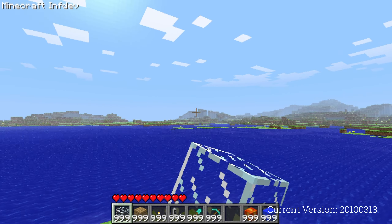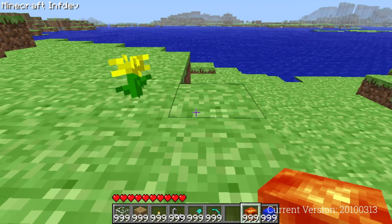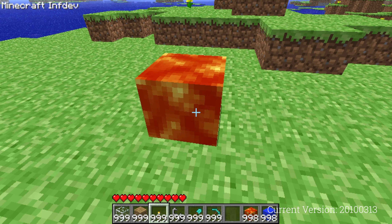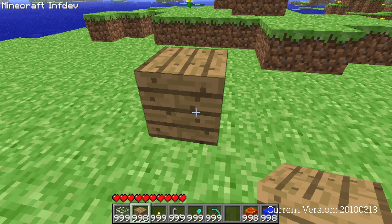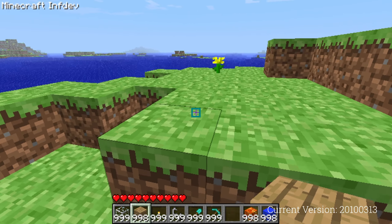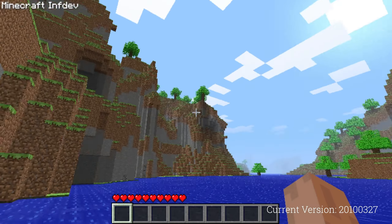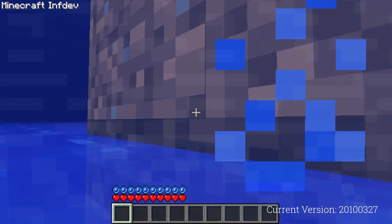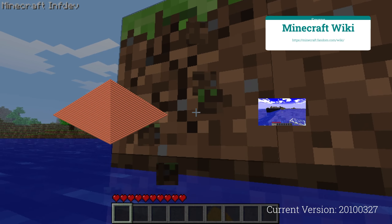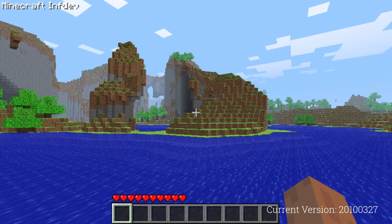In infdev, we enter the point where even the slightest change could make or break things because of difficulties with infinite worlds. In the first infdev version, 2010.0127-1, world generation was simplified by removing sand and resource blobs. It was now possible to generate enormous worlds that seemed infinite — the border only came at 33,554,432 blocks. The first generated structures were also added: the now-famous brick pyramids and obsidian walls, though the latter would be removed just a few versions later, including in 2010.01313.